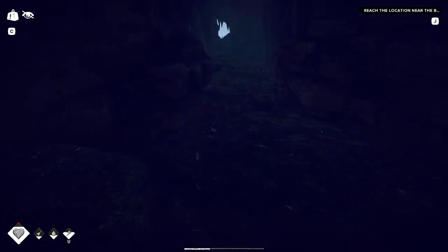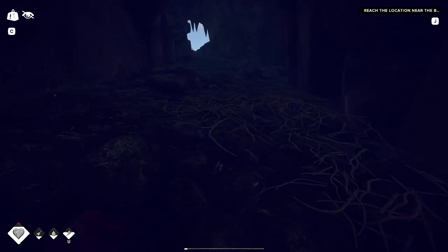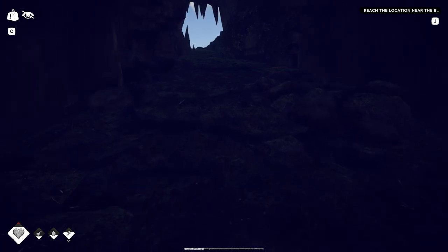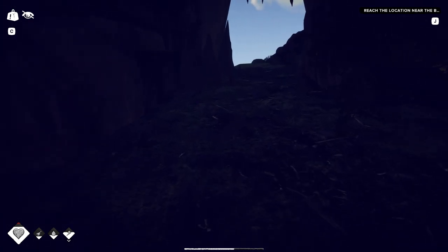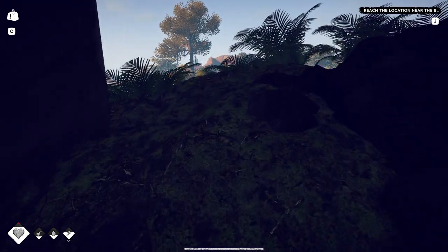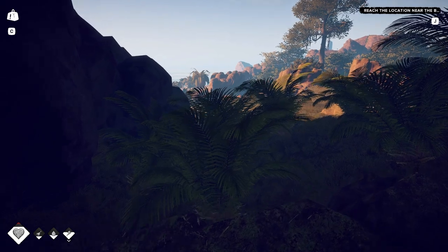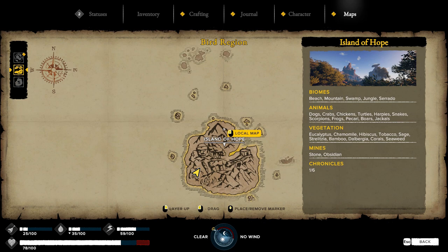Maybe we'll just explore this right now. That is a freaking scorpion. I almost — he's on my arm! I got scorpions on my arms. Holy crap. Here's a way out — keep going. Something on my arm was like a spider or something, and it bit me. I may drink that water just to see what happens, but I kind of wanted to save it for when I'm injured.